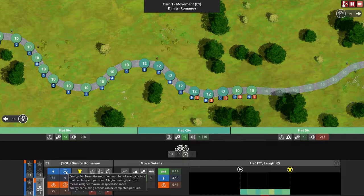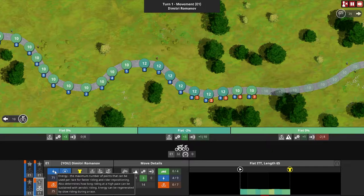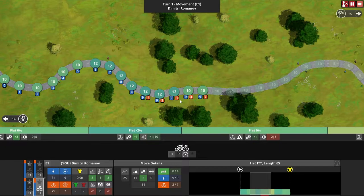Each rider has an energy per turn and an attack per turn, plus a pool of energy and a pool of attack points. The pool of energy probably isn't that important in time trials unless they are extremely long. What is vitally important is the pool of attack points and how it depletes. Your goal should be to spend your attack points such that towards the end of the race you have none left — especially in a single-stage classic event.